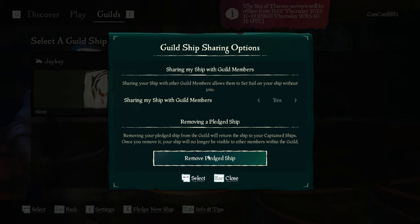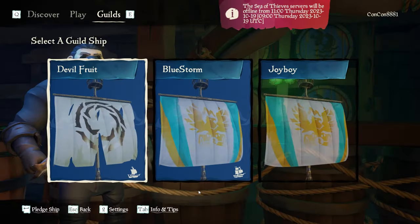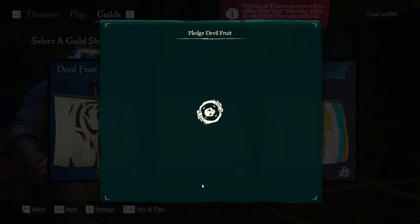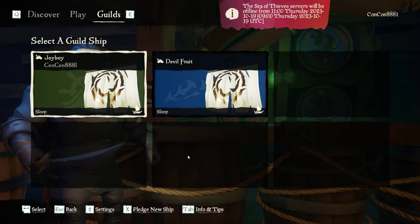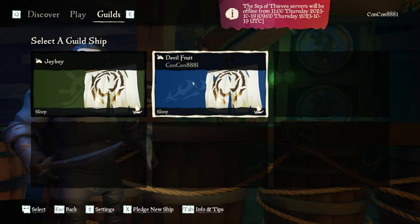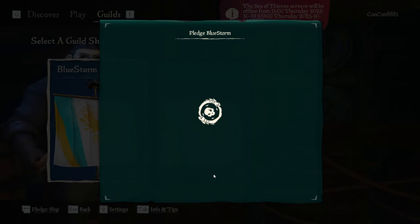If you click the Guild Ships option, you can see our Joyboy ship is over here. I can change the sharing options in case I don't want to share this with other people in the guild, and I'm also able to remove this as a pledge ship so that it stays as a captain ship with me. You should know that when you pledge a ship it stays within the guild, and if somebody else in the guild is using that ship, you'll have to either join them or wait until they're done. So I'm going to load another ship — my Devil Fruit Sloop, which is my main sloop — and now I have two sloops pledged to the guild. Any other member of the guild can also pledge their own ships to help advance the guild while using that ship.